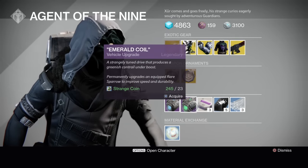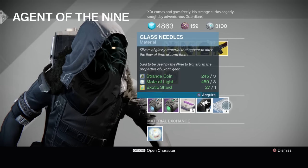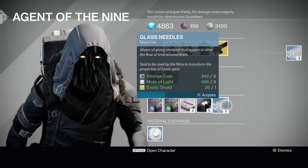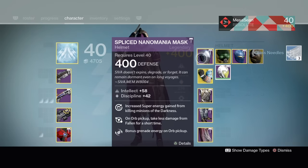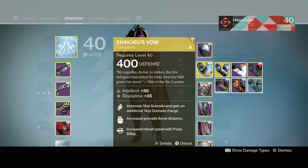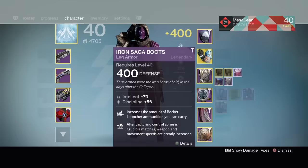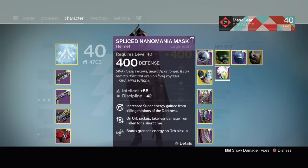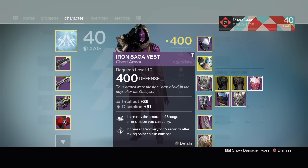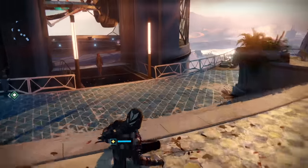As usual from Xur get your plasma drive, emerald coil, heavy ammo, three of coins, and glass needles. I'm going to buy some glass needles since I'm at 400 light and have more 400-light gear than I can imagine. I'm trying to re-roll things to get my god-tier roll — that's why I keep using Destiny Item Manager to see what gear I need to throw out. I did a massive cleaning yesterday, getting rid of class items, boots, and all sorts of stuff, only keeping gear that's 98% or above.